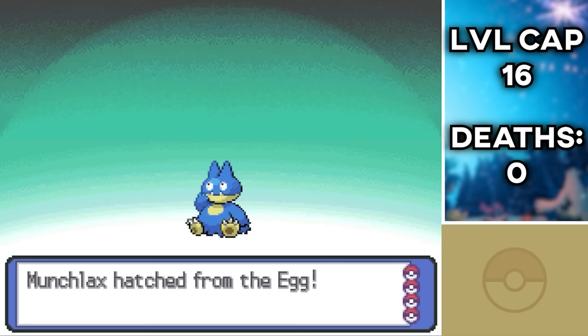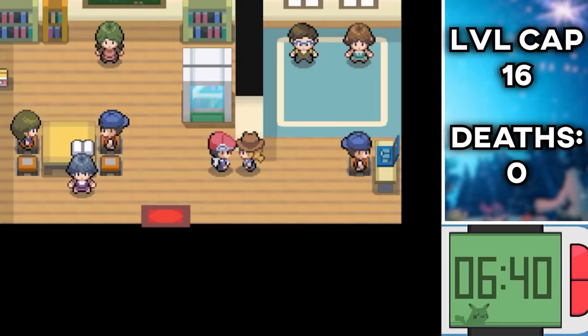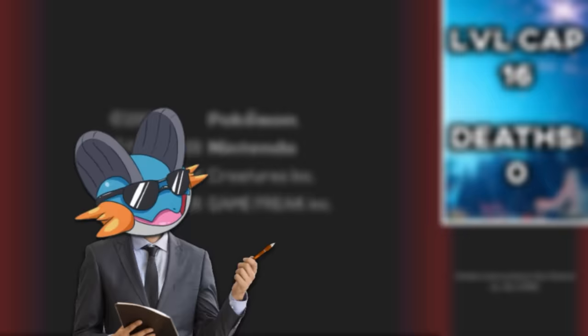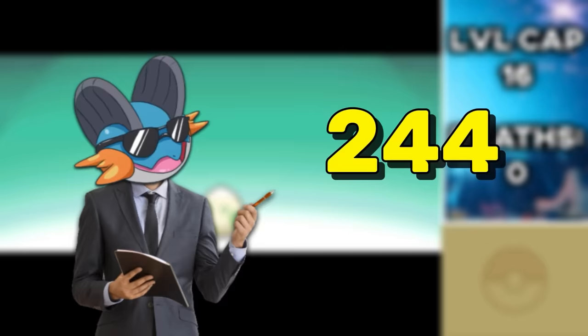We ended up getting a Munchlax! I love Munchlax and Snorlax; they're great Pokémon and we've just attained an amazing wall. The process of hatching eggs was really easy since Renegade Platinum makes it so you only need about 5 steps for an egg to hatch. I had to hatch 244 eggs, which only took about an hour, and Gluttony the Munchlax had a very fitting Relaxed nature — plus Defense, minus Speed — one of the best we could have gotten, as it's already specially defensively bulky and this helps its regular Defense.